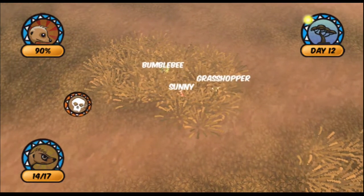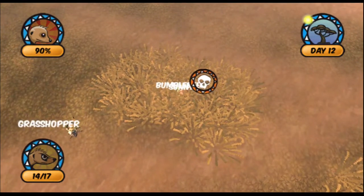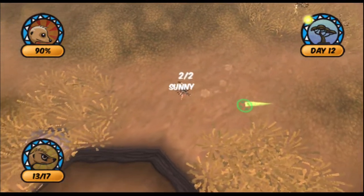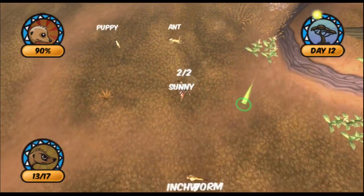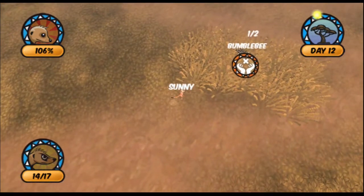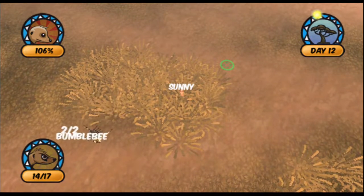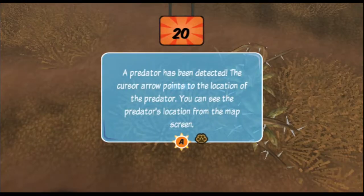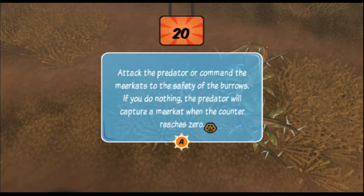There's a lot more grass patches around here. How many scorpions are there? Where did all our meerkats go? Somebody go help them. Predator has been detected. The cursor arrow points to the location of the predator. You can see the predator's location from the map screen. Attack the predator or command the meerkats to the safety of the burrows. If you do nothing, the predator will capture a meerkat when the counter reaches zero.